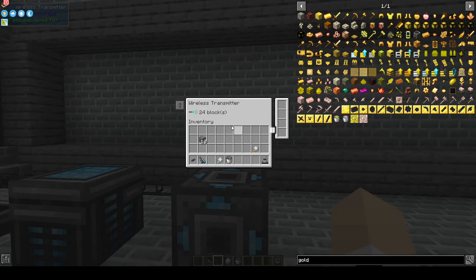The wireless transmitter will tell you how many blocks away it will work, and you'll need one of these in order to use a wireless grid in your inventory.